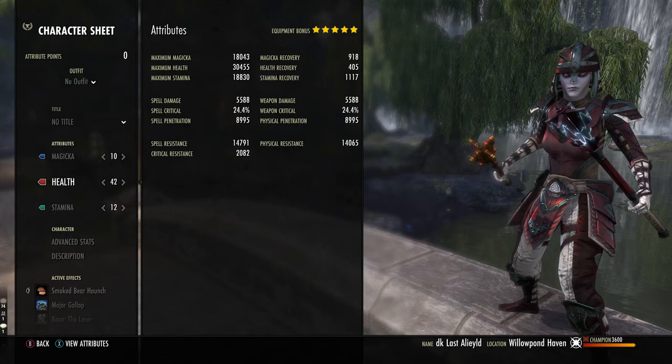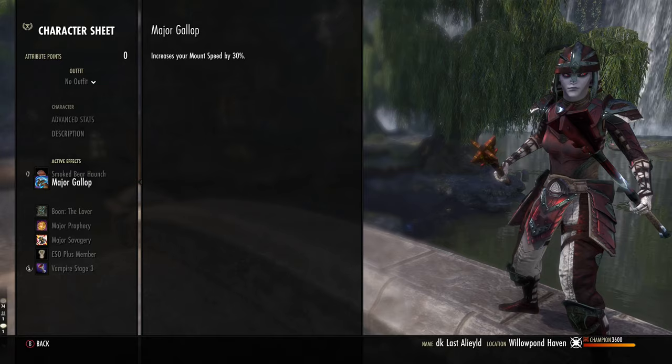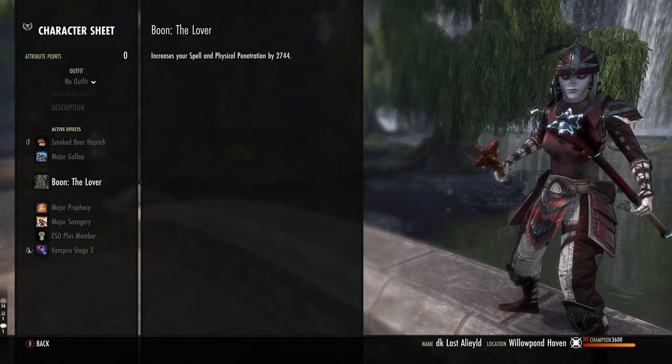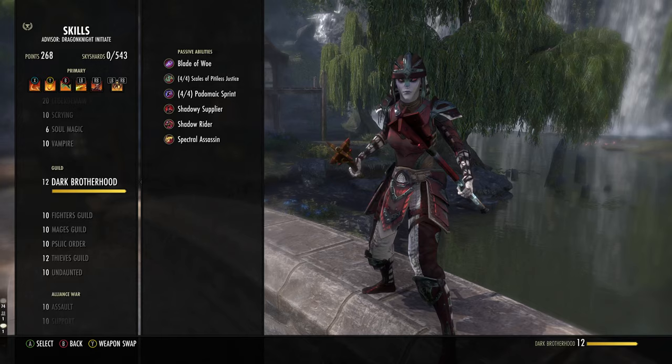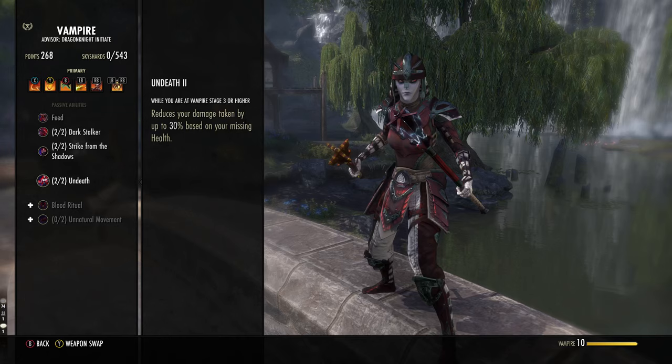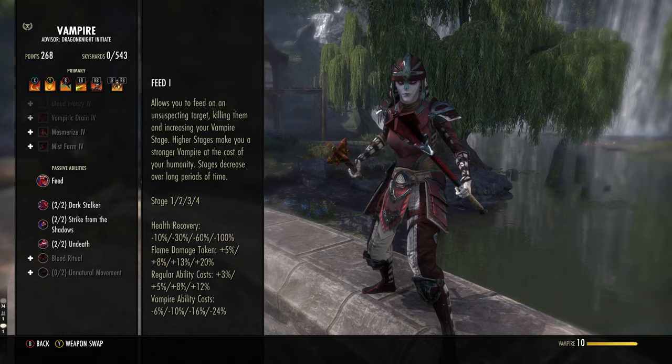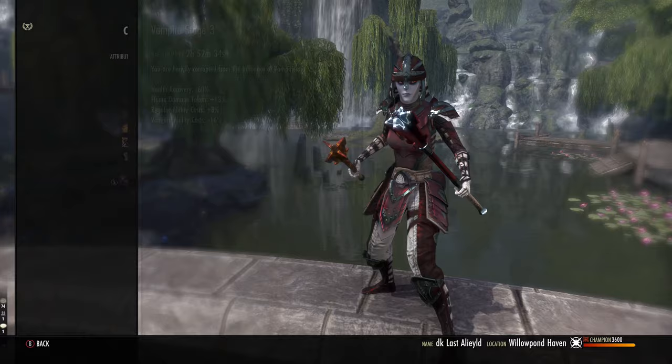With the attributes, I have 30,000 health and everything split between magicka and stamina. Aim for 30k health and then split the rest as you need. For the Mundus, I use the Lover in CP Cyrodiil or IC, but if you do have sustain issues or you're going to no CP battlegrounds, do consider using something like the Atronach or the Serpent — they'll give you much more sustain. We are a vampire stage 3. Vampire stage 3 is really nice because it gives you access to undeath, one of the best defensive passives in the game. We are stupidly tanky because of percent reductions. Yes, we take fire damage, but we're a Dark Elf, so we offset that. Being a vampire just makes you tankier, but your skills do cost more.